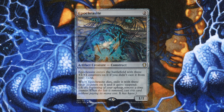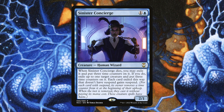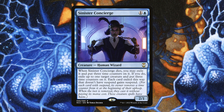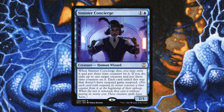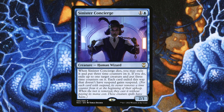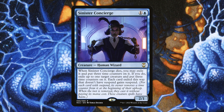Similarly, we have Sinister Concierge — a cool card from the new Cabana decks. For 1 and a blue, Human Wizard: when Sinister Concierge dies, you may exile it with 3 time counters on it; if you do, exile up to one target creature and put 3 time counters on it, and each card exiled this way that doesn't have Suspend gains Suspend. We talked about needing removal, and this is a way better version — it temporarily removes something while also giving you all the same suspend value. We can use it as a blocker and keep removing stuff.